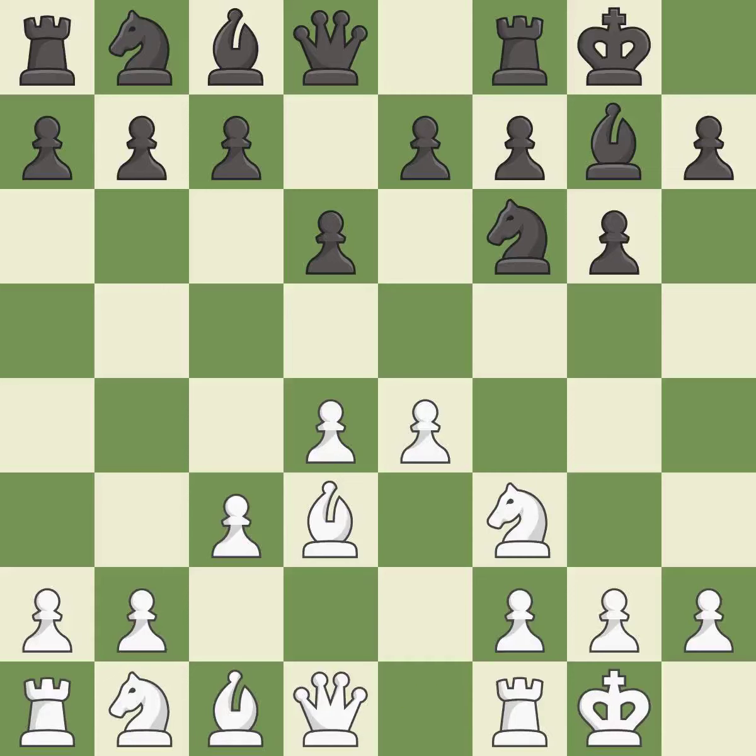Castling develops a rook while also moving the king to safety. Castling to the same side of the board as the opponent tends to lead to less sharp positions as compared with opposite side castling. This strikes at the center, countering the opponent's ability to grab space. It is the last book move.